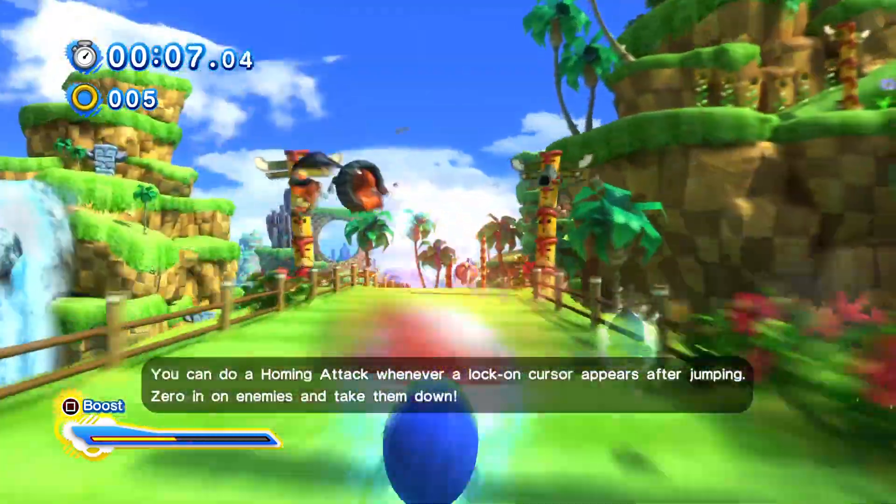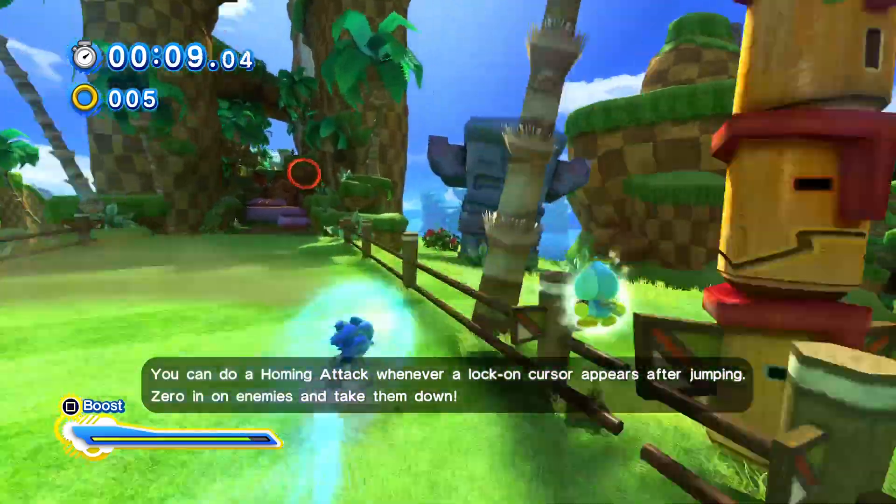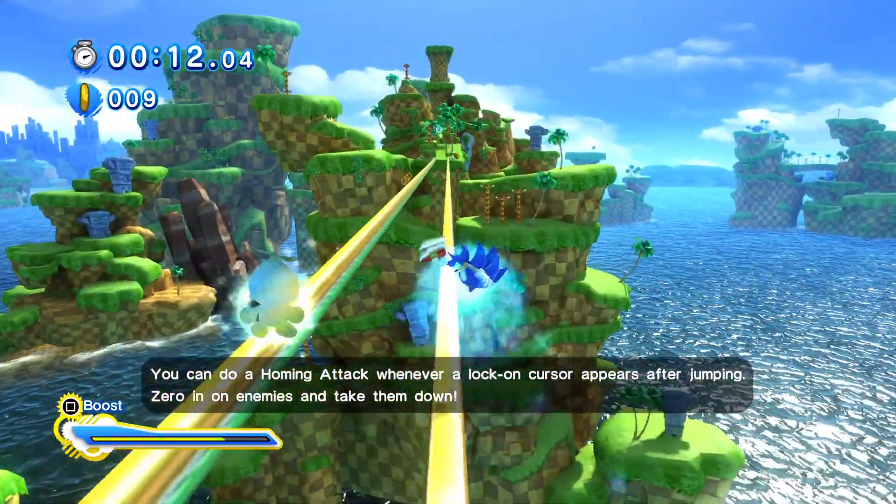You can do a holding attack whenever a Lothorn cursor appears after jumping! Zero in on enemies and take back damage!